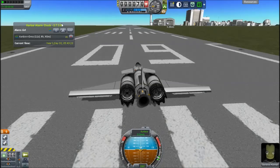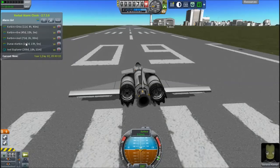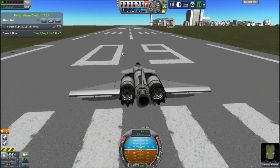I also use Kerbal Alarm Clock, as I always mention. So Kerbal Alarm Clock tells you where all the transfer windows are, and you can also set things like when a maneuver node for a certain craft is going to be, or an SOI change, or anything basically. You can set alarms for things, so it's good for managing larger space programs.